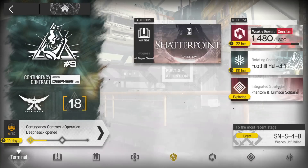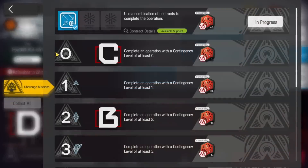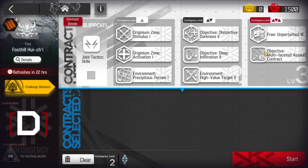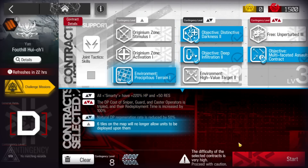Alright, let's clear Contingency Contract 9, daily stage number four, Huichi. We're going to complete the challenge as well, so Risk 8: the first one at Risk 3, the second at Risk 2, and the third at Risk 1.